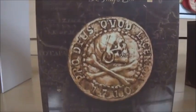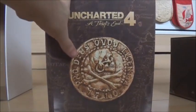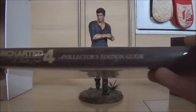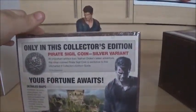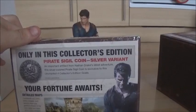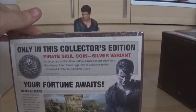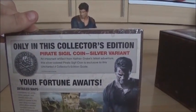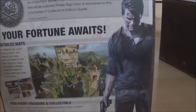This is the strategy guide - the collector's edition strategy guide for Uncharted 4: A Thief's End. Same picture as on the box and it says Collector's Edition Strategy Guide. On the back it says only in this collector's edition you get the pirate single coin silver variant - an important artifact from Nathan Drake's latest adventure. This silver-colored pirate single coin is exclusive to this Uncharted 4 Collector's Edition.